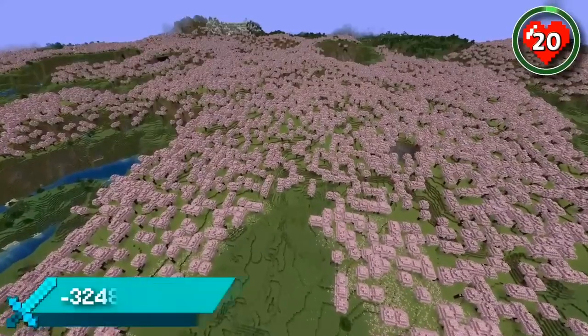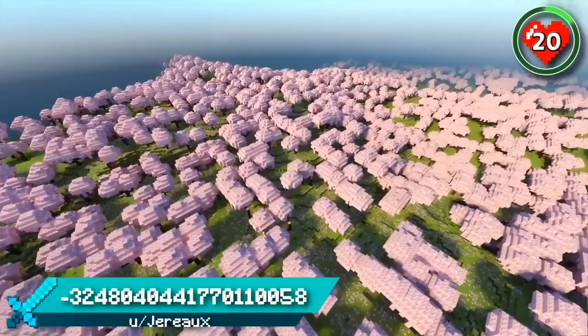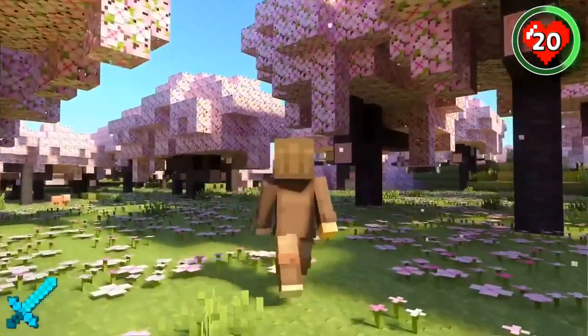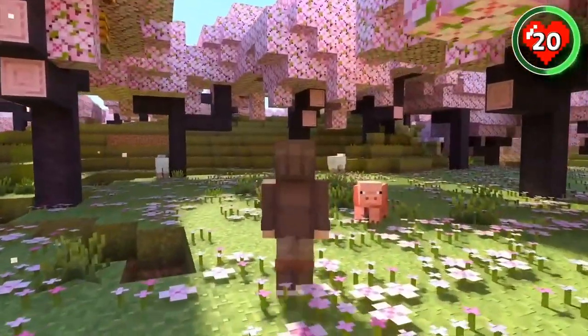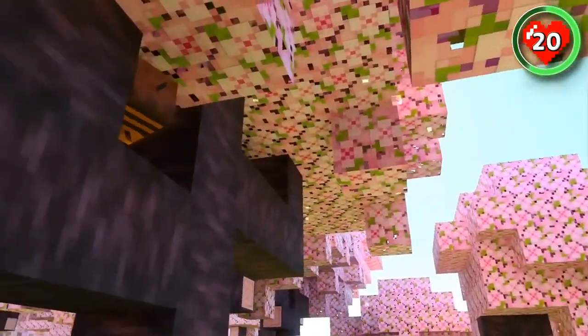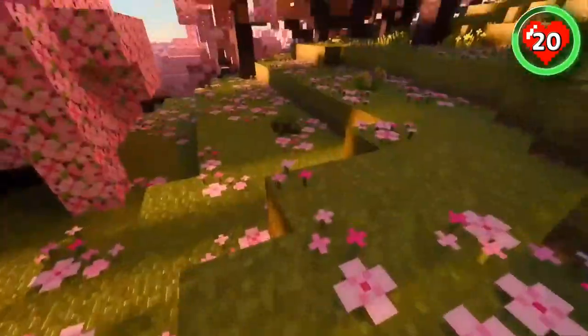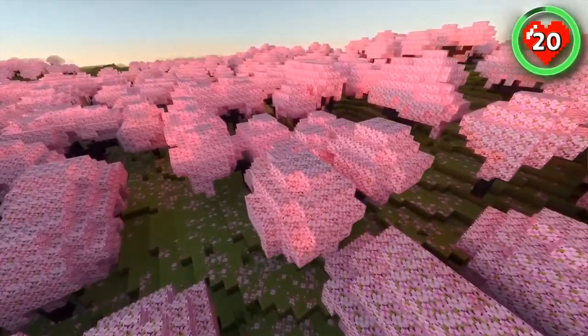Starting with the biggest cherry grove spawn ever. This cherry biome is 2,000 blocks in length and you spawn right in the middle of it. There's beautifully blossoming forest in every direction, full of fragrant life and gorgeous places to build. You won't find a bigger cherry grove spawn in 1.20.